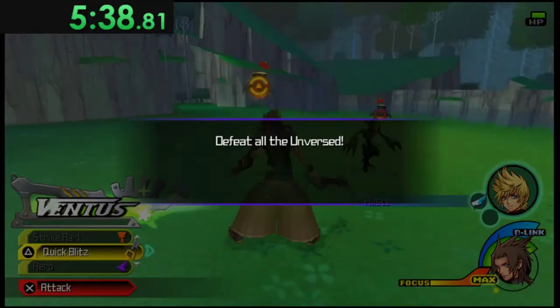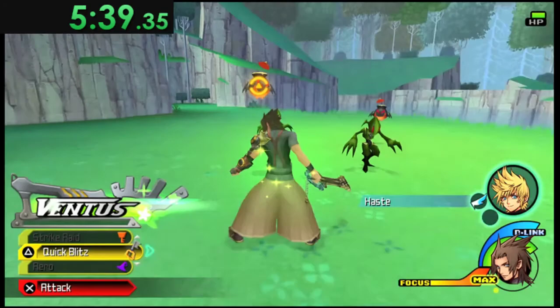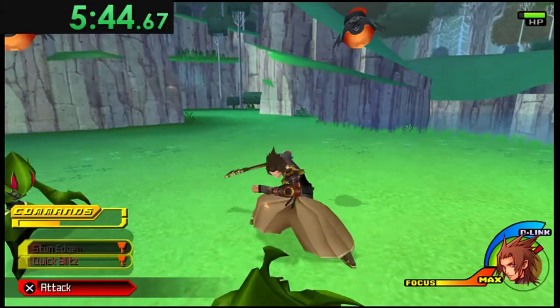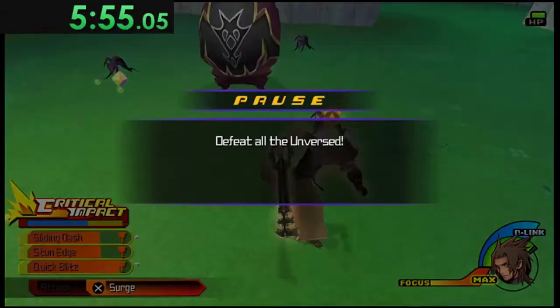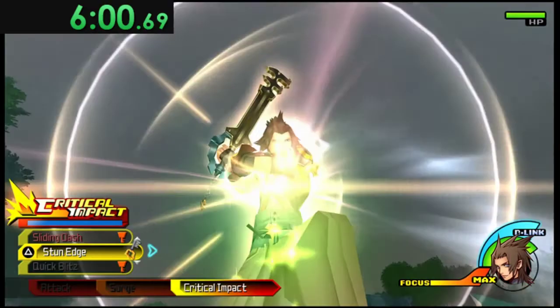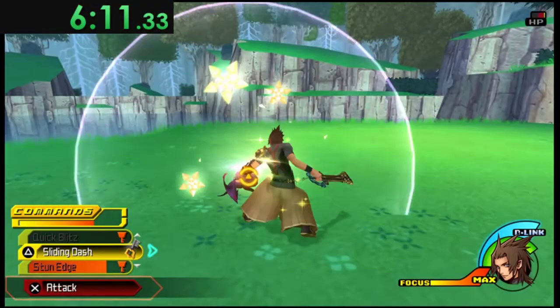Once you pick up the level-up, it takes a second to pick it up and then you revert. After you revert, spam your three abilities until your command meter goes up so you can get into Critical Impact. Critical Impact is going to wreck this final wave — focus on the Floods so they can't run away, then use your finisher. The sooner you get the Ventus D-Link upgrade, the sooner you can go into Critical Impact and wreck worlds.